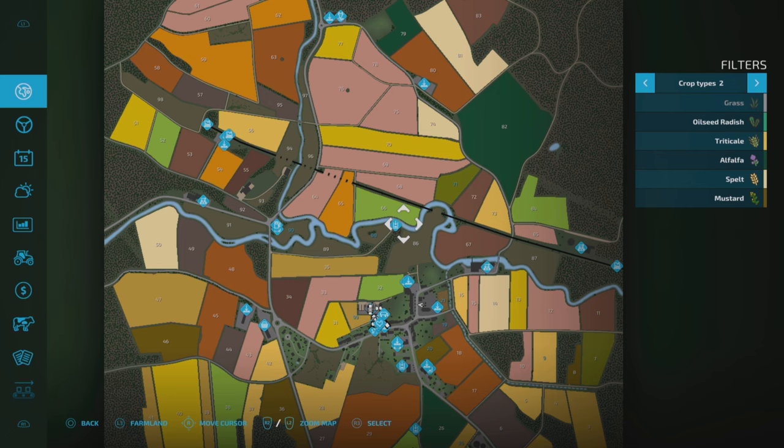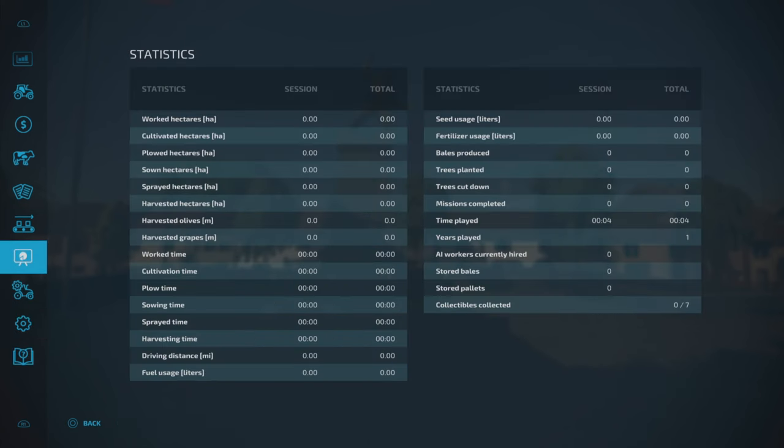The added custom crops are triticale, alfalfa, spelt, and mustard. Scrolling up, there are seven collectibles — a bit like the Campaign of France where there were leaflets or posters to find. On this map there are similar posters, and I'm guessing they'll add up to clues for the whereabouts of the mystery animal.